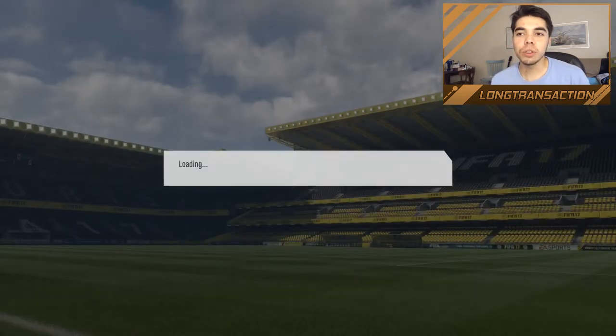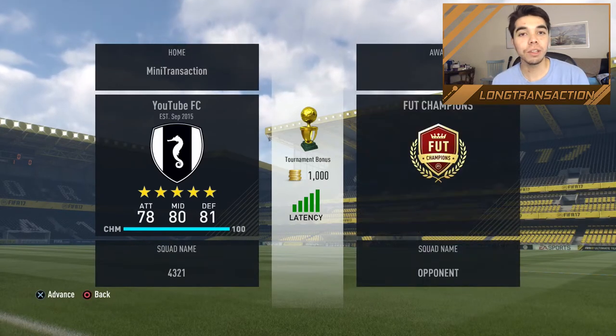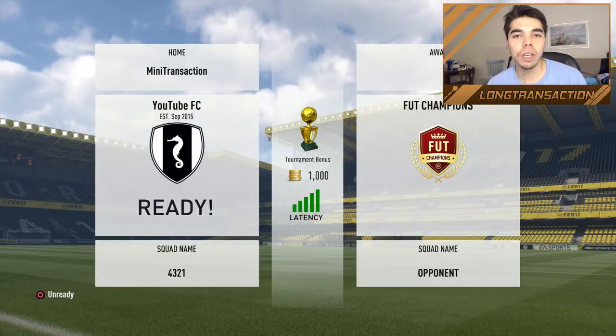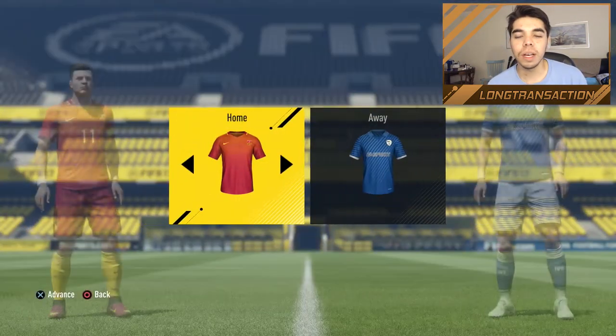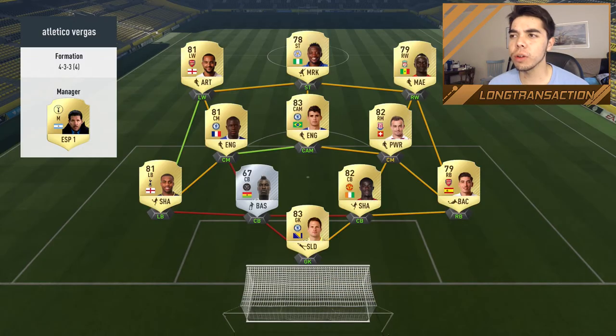Anyway, that's going to be the episode. Hopefully you guys will enjoy it. I'm playing in the Daily Knockout Tournament and we're trying to get TOTS Pulisic — I can do a review on him if I actually get him. If you're excited about this episode and you like the player reviews, please drop a like on the video. Let's get into it! First opponent has a 4.5 star, 80 overall, 94 chem team.